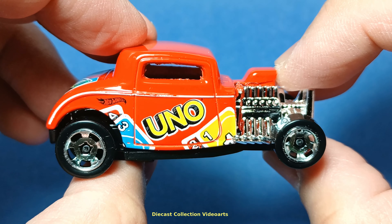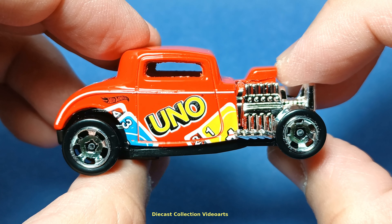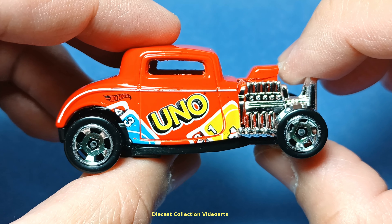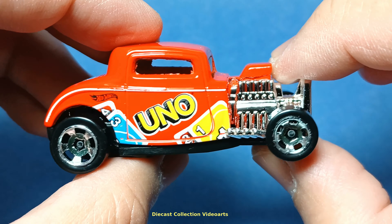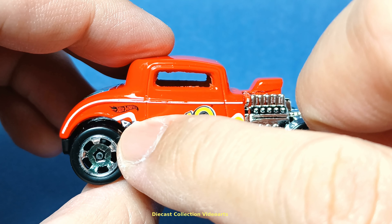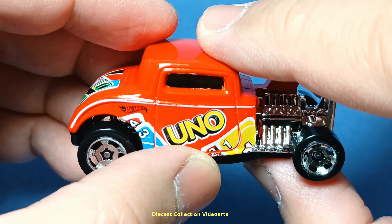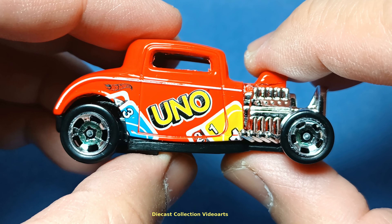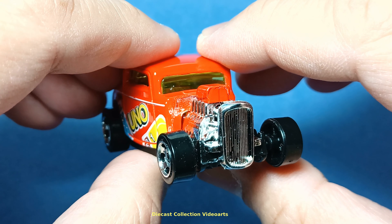On the right — the passenger side — it has colorful UNO cards placed on the side. It has a very thin paint stripe, and the red card showing the number four is the same color as the metal body. Everything red on the car is made with metal.